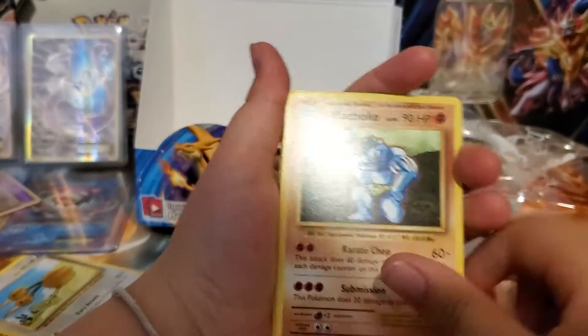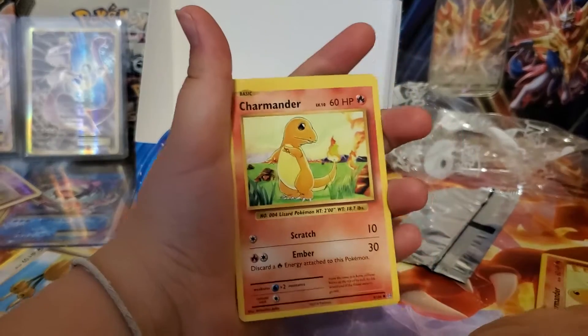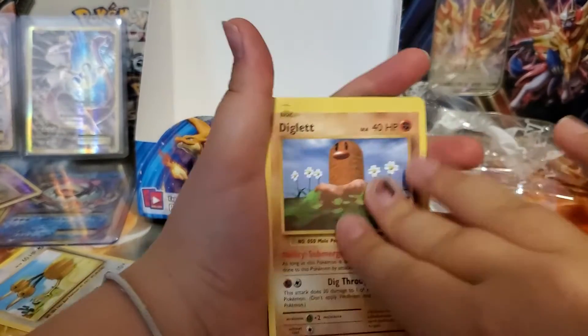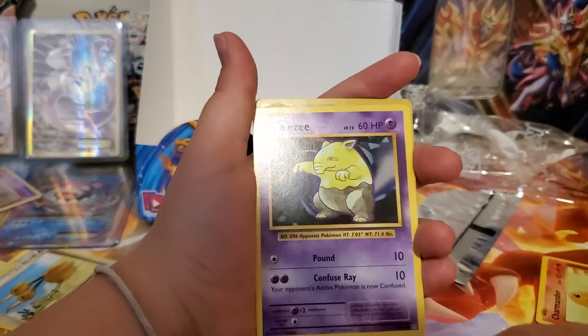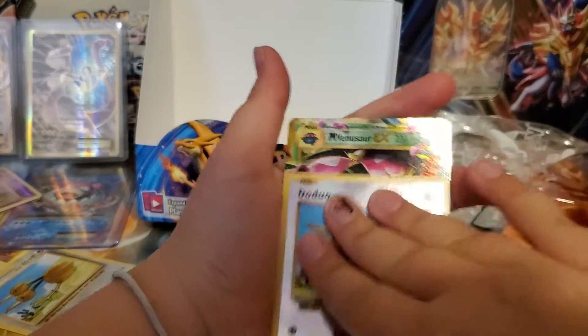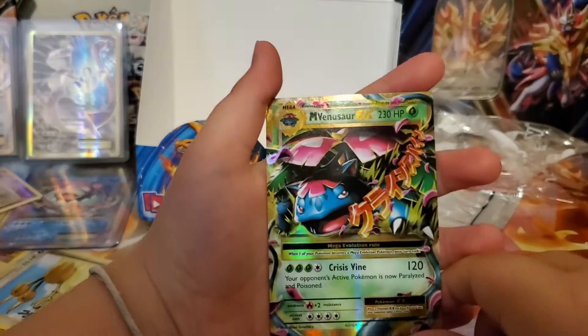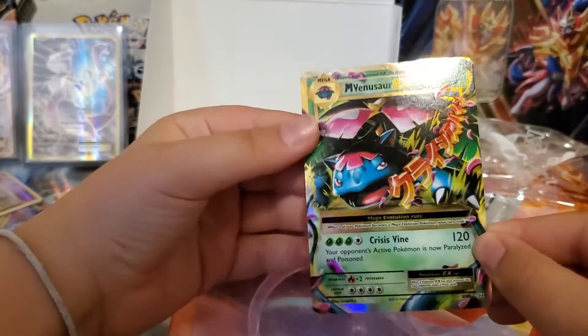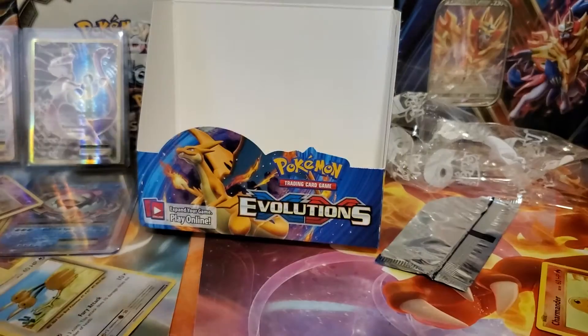Save the best for last. Machoke, trainer, potion, maintenance, Charmander, Diglett, Gastly, Gastly, Caterpie, Drowzee, duo reverse hollow. Whoa! Mega Venusaur EX for our rare! I've been getting everything you have.